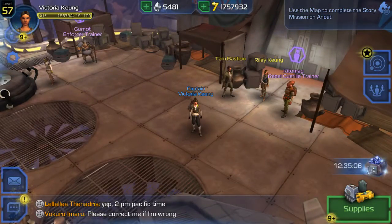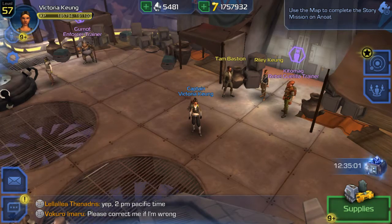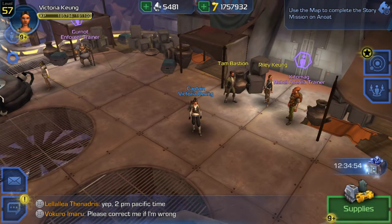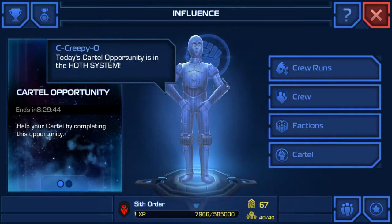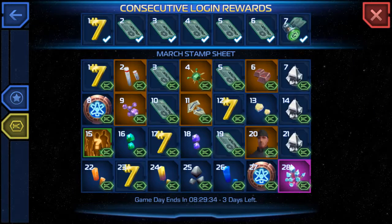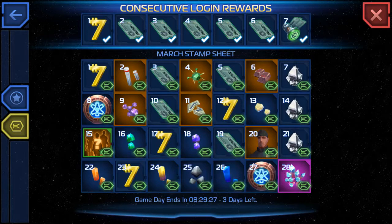Hey guys, LostWolf here and welcome to Star Wars Uprising story mission 34. I've been blessed with a five-star event crystal. To get it, go to your influence tab, click the right star icon on the bottom right, then on the left go to your consecutive login rewards. I logged in for 28 days consecutively and was able to get a polished event crystal.